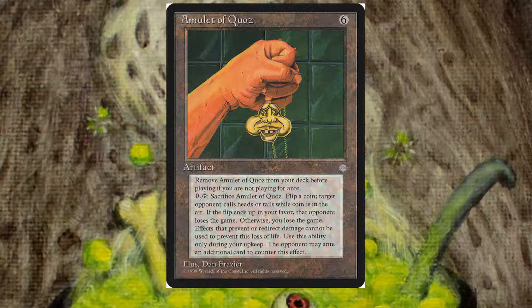I don't understand why you would play a game of Magic and then decide — well, it's turn 6, it's time to flip a coin. This card is not even funny. While the art, Dan Frazier is an insanely good Magic: The Gathering artist.